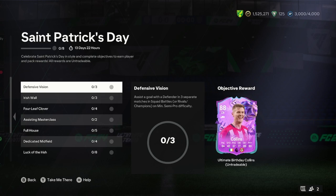I've done a player analysis on the new Collins Ultimate Birthday card. You can get this by the St. Patrick's Day objective by assisting all of a defender in three separate matches. So let's jump into it now.